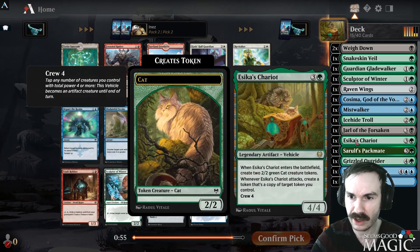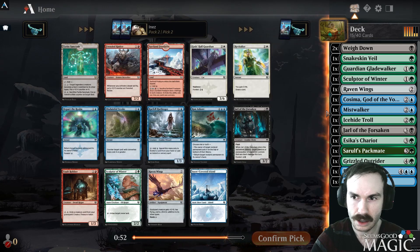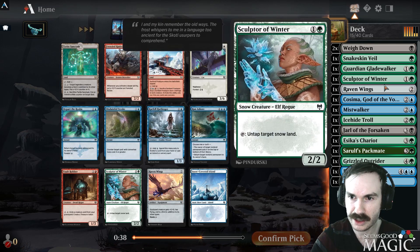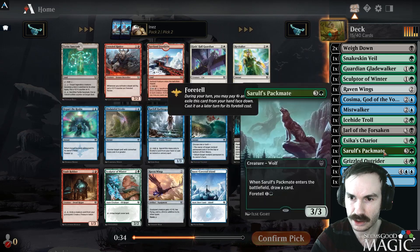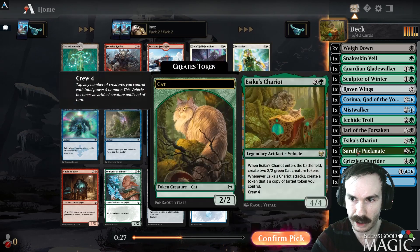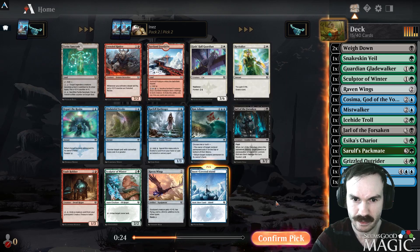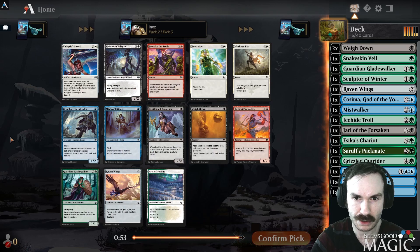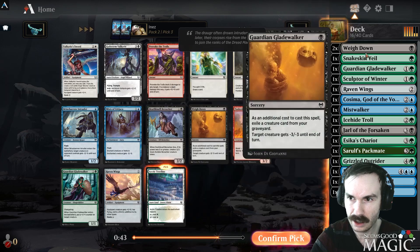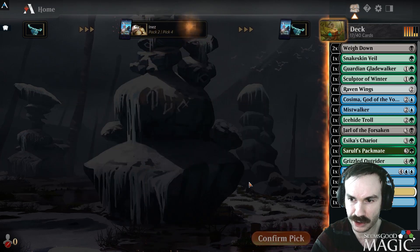Currently legend-wise we've got Chariot and Kosima. Pack two opens — we can take another Sculptor or take a Snow Island. We could take the Sanctum and presume we'll find more legends, but we've got two already. I'll take the Snow Land — we've already got a Sculptor, we've got stuff to ramp into, and turn three Chariot is the dream. Can't pass up on-color Snow Lands. Then we could take Treeline over Gladewalker — it makes Ice-Hide Troll and Sculptor better, and maybe we wheel that other Sculptor.